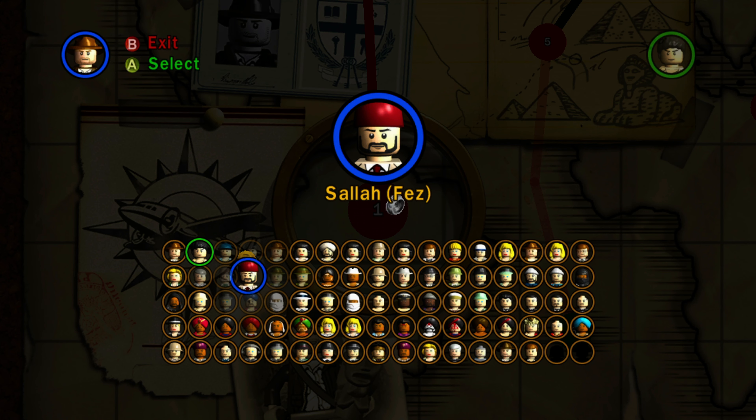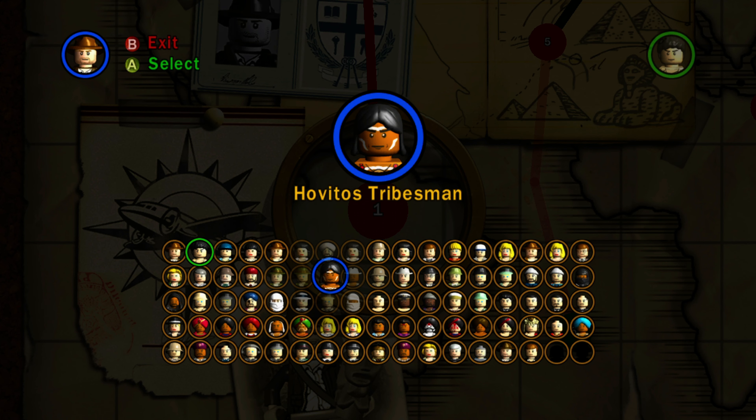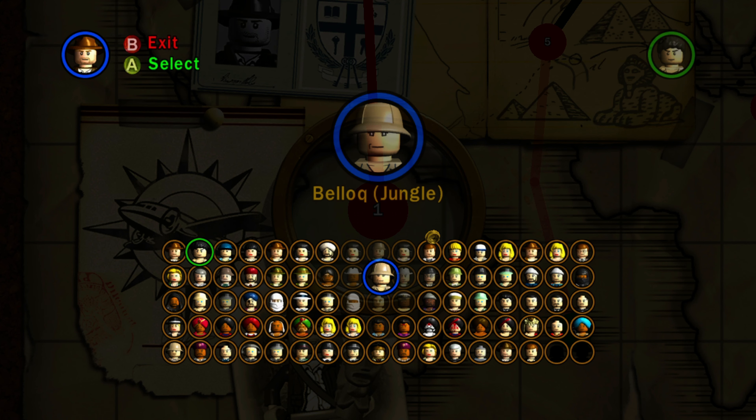We have Sala Fez version — he's got the red hat. We have young Indiana Jones, young Indy. We have Boy Scout, who looks very generic — there are like no interesting features on his face. You see a lot of that in the older LEGO games before the minifigures got more complex. We have Hovidos Tribesman, who has the same hairstyle as Anakin from the early LEGO Star Wars games. We have Baranka, who also looks very generic — he's got a white cowboy hat but not much other detail.